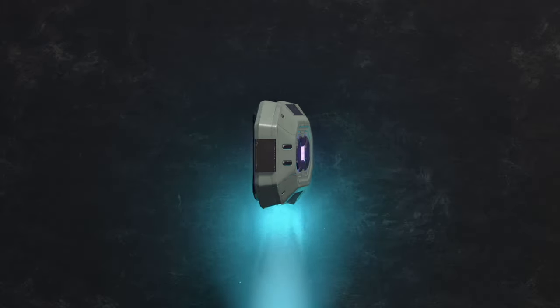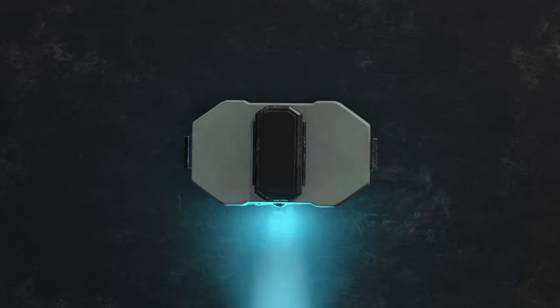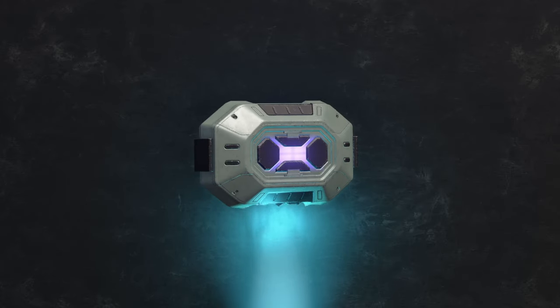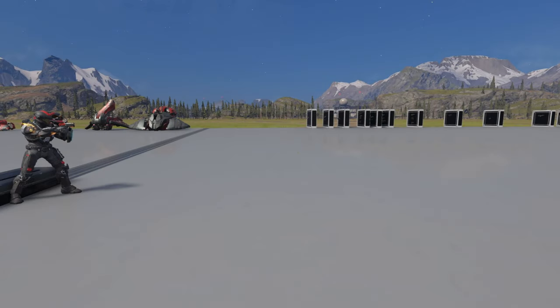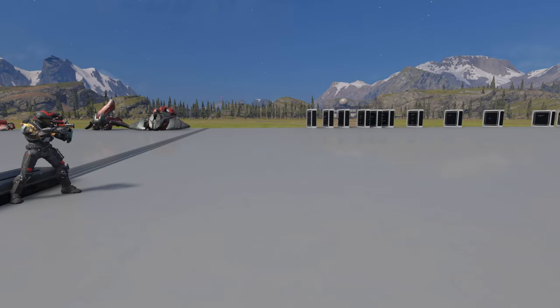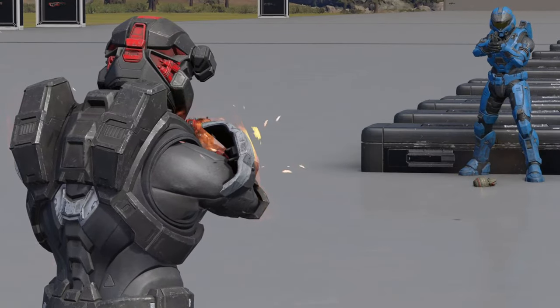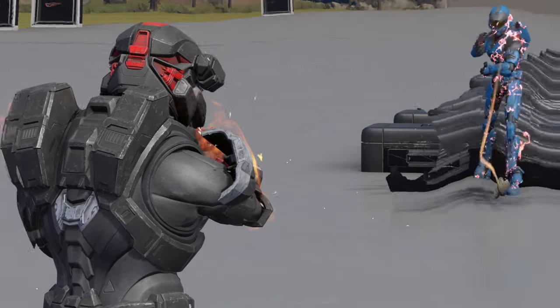Hey guys, Blazin here. Welcome to my analysis on the Repulsor. The Repulsor is a piece of UNSC equipment compatible with Mjolnir Gen 3 armor. When deployed, the Repulsor emits an anti-gravity force in front of its user to launch objects and deflect projectiles.